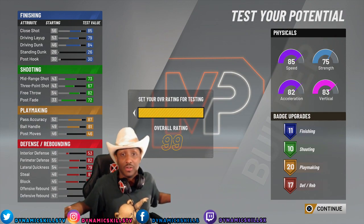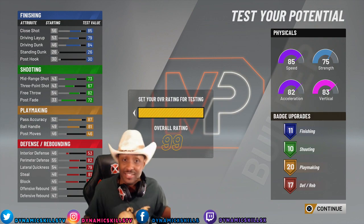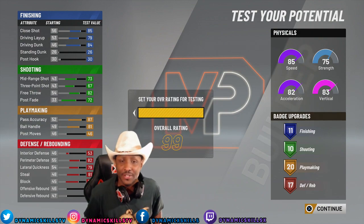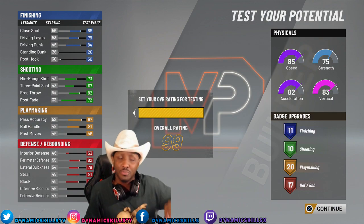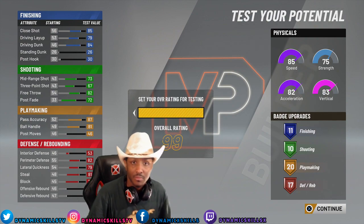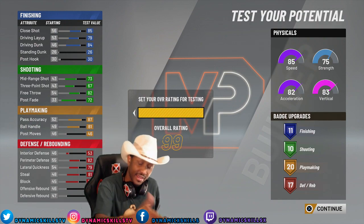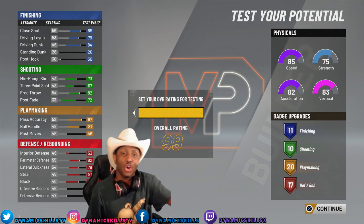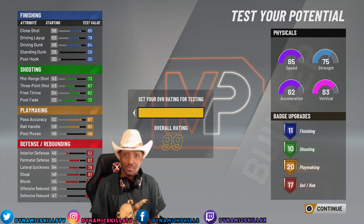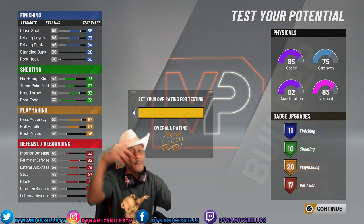Let me know what you guys think in the comment section. Let me know if there's anything you would change, and let me know if you like this build. I am very confident with this build. Shout out to everybody who was in the stream today who helped me while I was doing this build. This is the best two-way shot creator build in the game — straight up. Make sure you leave a like and subscribe. If you're new to the channel, hit that subscribe button and turn notifications on. 2K20 I'm about to go crazy — this build is godly. It's your boy Dynamic Skills signing out. DXG gang, I'll see y'all on the next video.